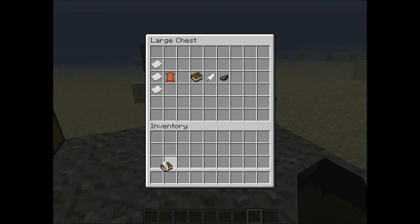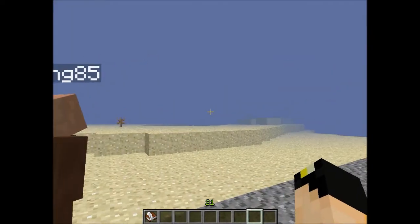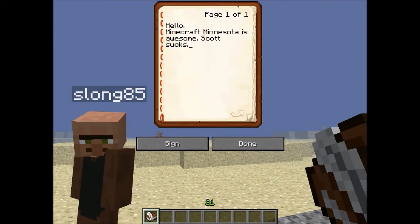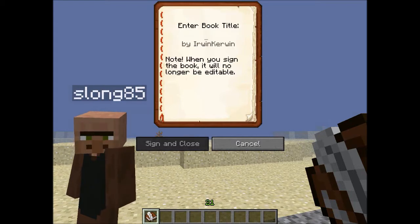What's a book and quill? You can write in it — stories or whatever you want — and then you can sign it and have a book to read. It's a lot of fun.